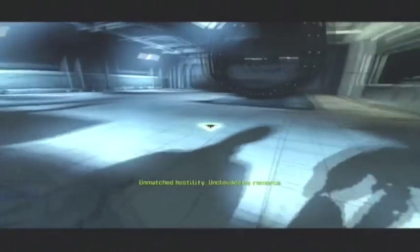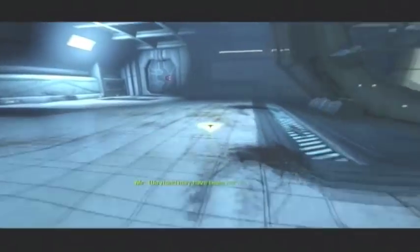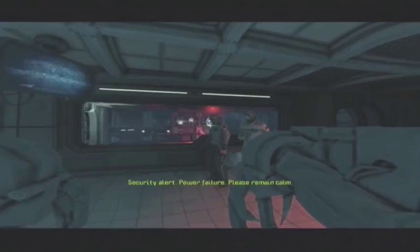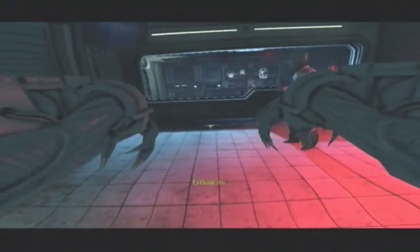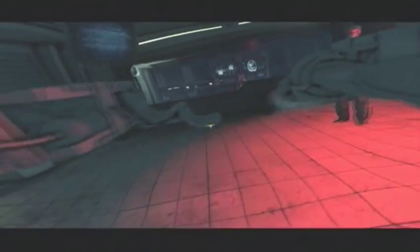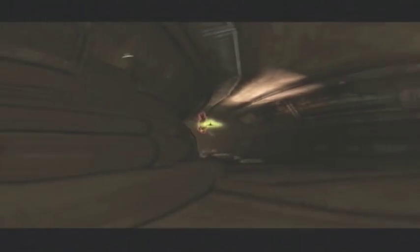Here you can see I'm playing as the alien — this is the beginning of the alien campaign. You start out as a captive of the scientific research team on the planet, and naturally things go wrong and you end up escaping and wreaking havoc. You take your instructions from the queen, who communicates with you on some sort of telepathic level and tells you your objectives. It's a really well thought out campaign, and having the ability to run around and scurry on the ceilings is excellent.